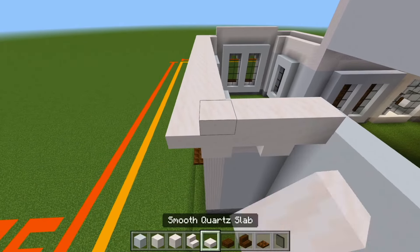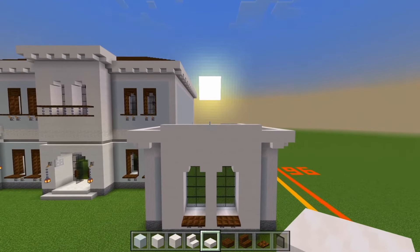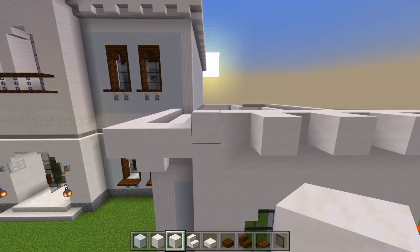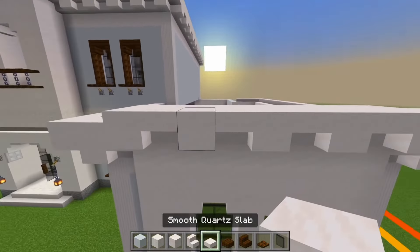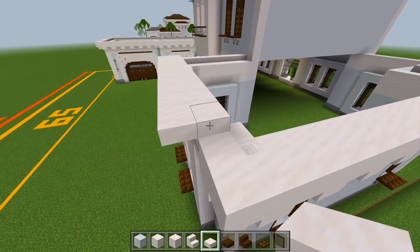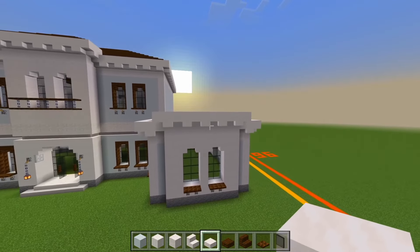And then a layer of slabs on top of this. Now let's do the part that's just a little bit higher. We'll start with the full block right here on the edge. Stairs in between this. Slab on each corner. We'll have another slab just right on top of this space. And then a layer of slabs on top of this. Now we have the overhang marked out on this side.